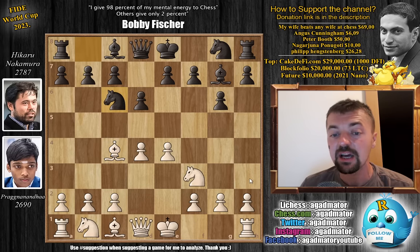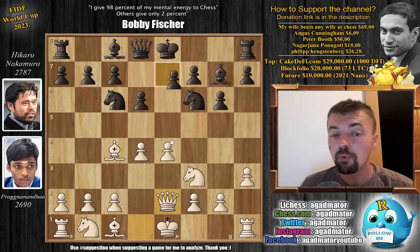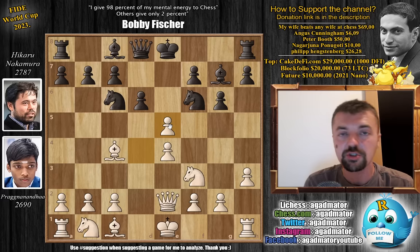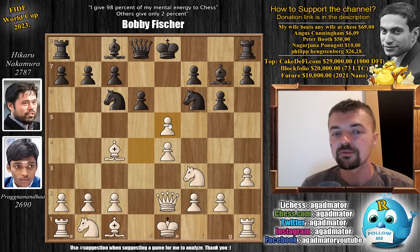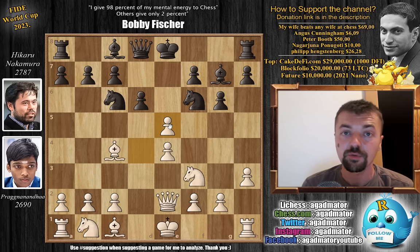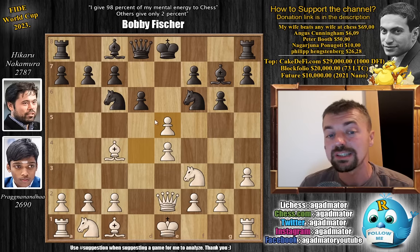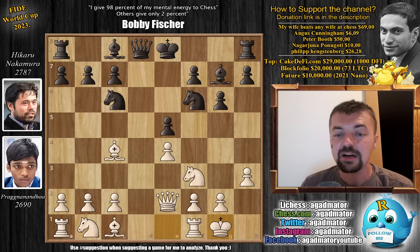Knight to c6, pawn to h3, knight to f6, and now queen to e2. Pawn to e5 and now d captures on e5. Pragnananda was very happy going into this position — he defeated none other than Magnus Carlsen from this exact same position in the FTX Crypto Cup last year. But Magnus continued with knight captures on e5. Here Hikaru deviates from the Magnus game — he plays d captures on e5. There was a game where c3 was played, but here Preg just castles, and as of move 8 we have a completely new game.